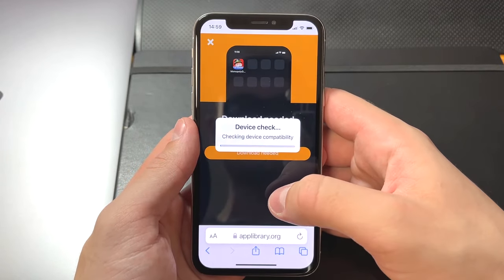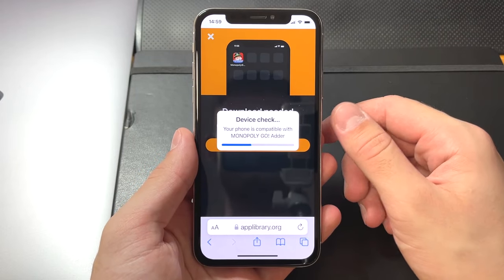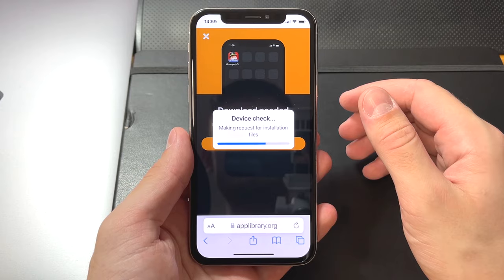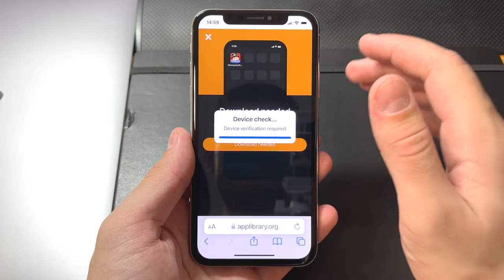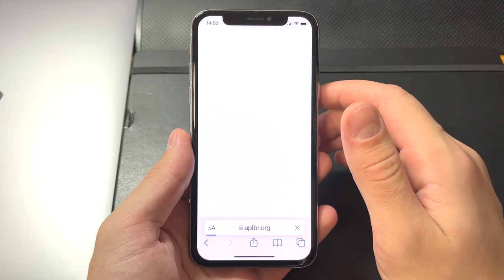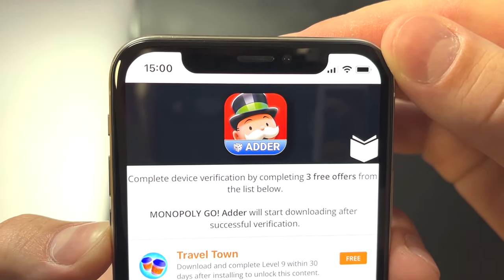Click on it, click download, and give it a few seconds while it checks if you can download this app. Make sure you watch the full video — it's very easy. If you watch from beginning to end, I promise you'll be able to do this dice trick and get unlimited dice.